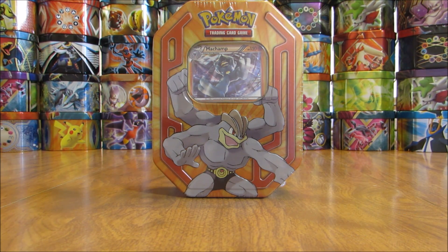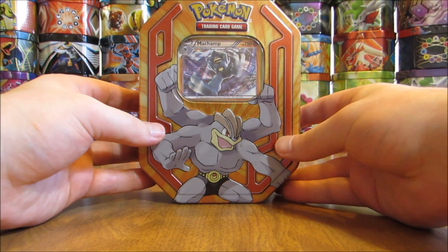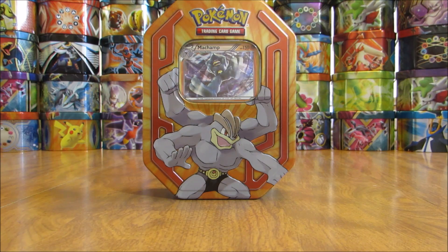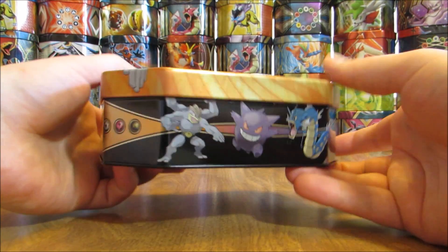It includes one special holofoil card and then three booster packs. It is a lot skinnier of a tin than normal. I'll take the plastic wrap off and give you a little bit better view without that glare. Here's a better look at the tin without that glare on it — the special holofoil card and just the cover are different between the three tins.